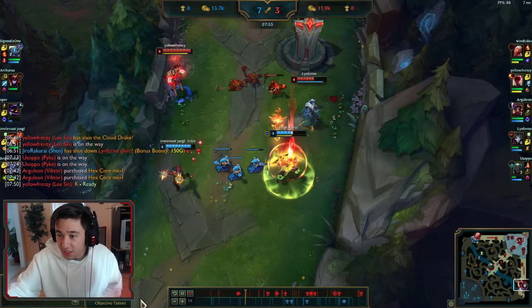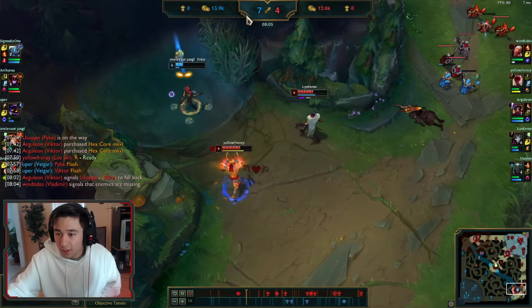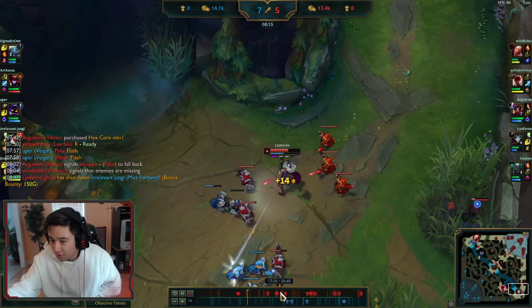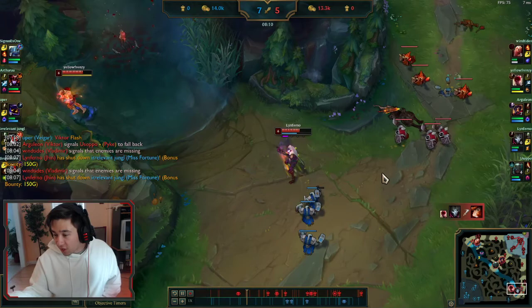We saw the Lee Sin there posturing to try and gank, so we step up a bit and try to keep them off the wave. That was a bit unfortunate — we could have killed them with our ult but at least pushed them out. One thing that's pretty important with Jhin: if there's no one in your ult, or if you think they'll step back into it when they're close, it's better just to cancel it.